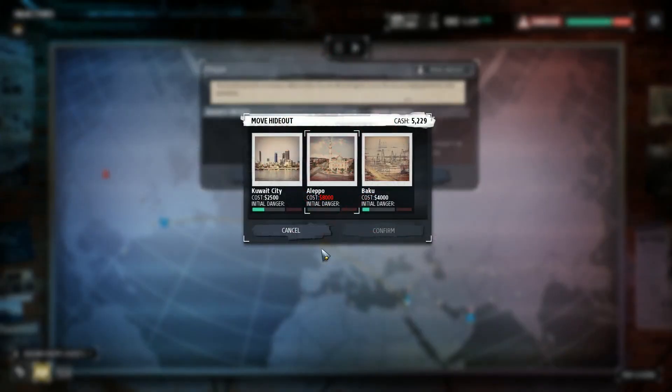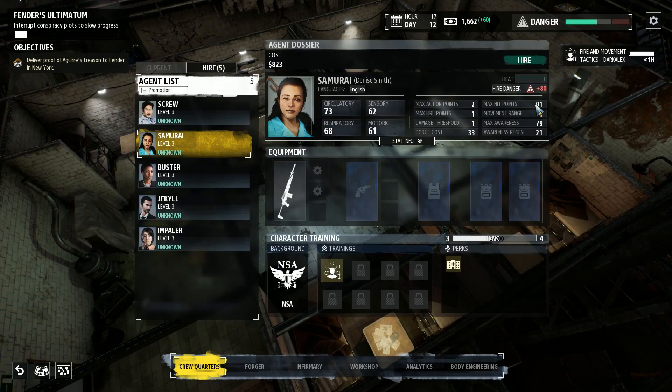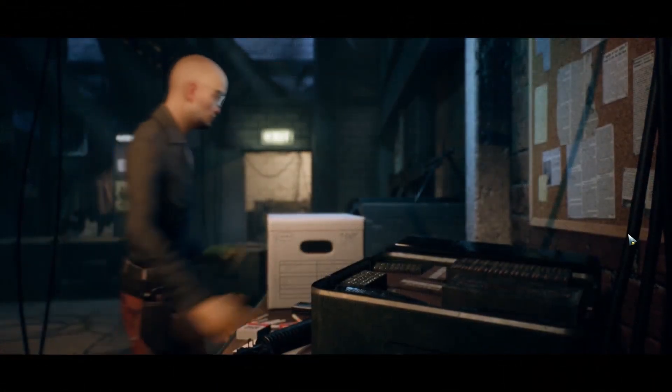If you're going to be moving base, try to save up a bit more money and hire agents just before you move. A variety of things can increase the danger rating of your base: killing civilians, being late to the evac, enemy agents completing their missions, and hiring agents. So if you're going to move base because your danger rating is high, maybe wait a little longer, save up a bit more money, hire an agent to max out the danger, and immediately move your base.